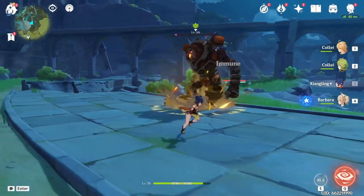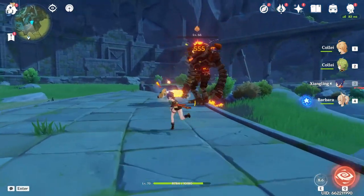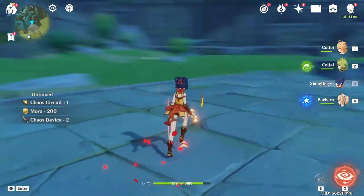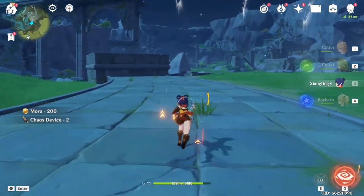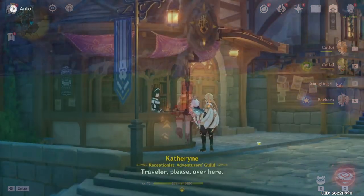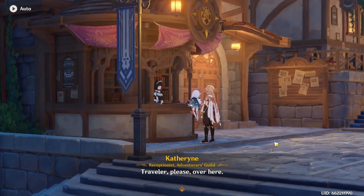Also, the burning reaction doesn't seem to be that bad early in the game — or that could just be because I slapped a lot of elemental mastery on Xiangling. Burning certainly does fall off later, but I think in the beginning of the game it's good to use. Oh, there's a cutscene — I'm just trying to claim my dailies.